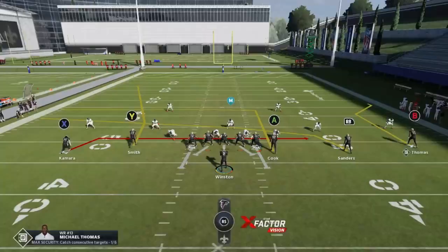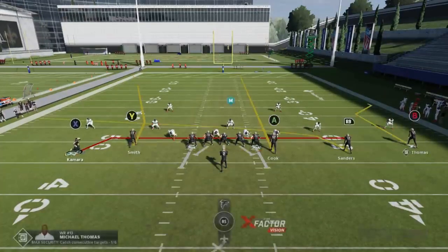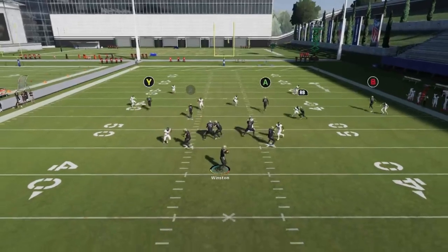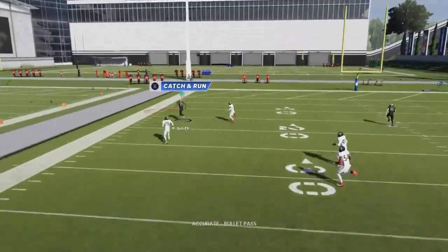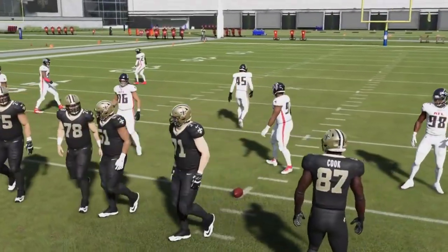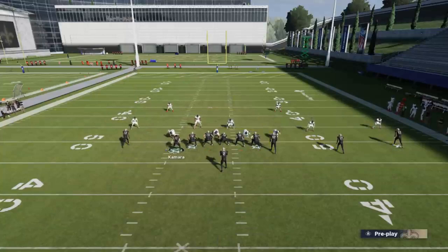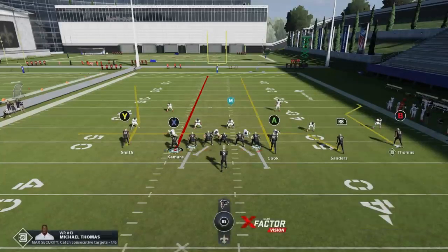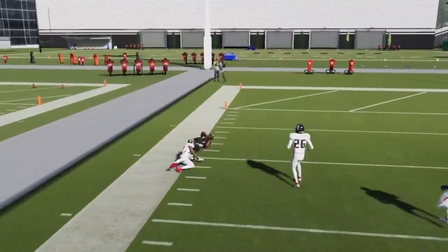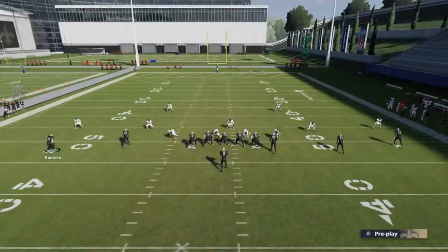As far as check downs go, the RB route is already a pretty good check down — you can put them on a drag to make it official. The drag will actually help get the Y route open faster when it comes to the cornerback. I'm getting good throws and huge chunk plays, but to really hit a home run out of this you probably just have to run it to the open side of the field. Always run this to the open side. I like to streak the tight end and drag the RB route — those make for really good check downs.